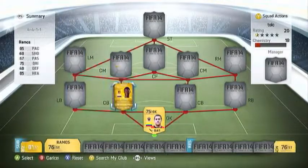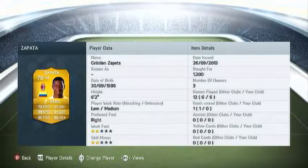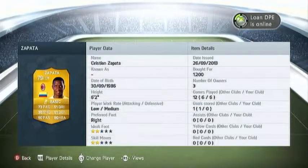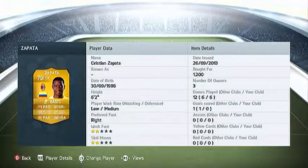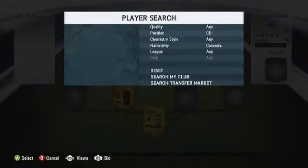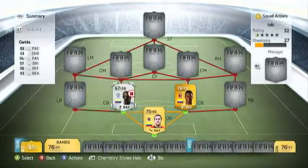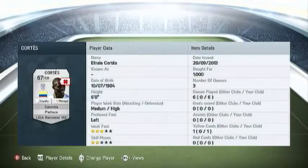In centre back we have Savat. Very good defending stats. The only bad thing about him is he has low defensive work rate and medium attacking work rate, but he's a decent player. Next to him we have a silver player — I don't know how to pronounce his name, but he's got 81 pace. The medium and high work rate is the only bad side, but he can get back since he sits back.